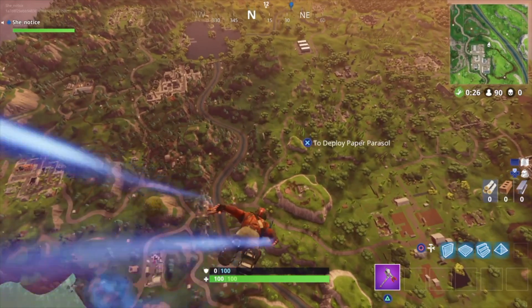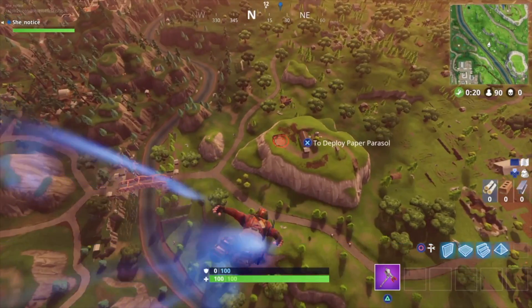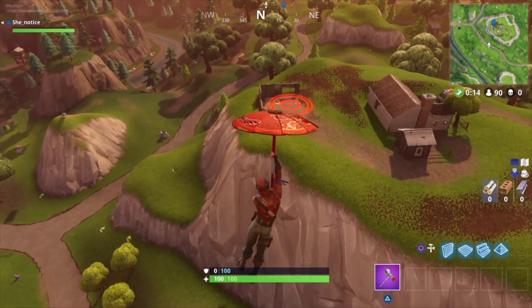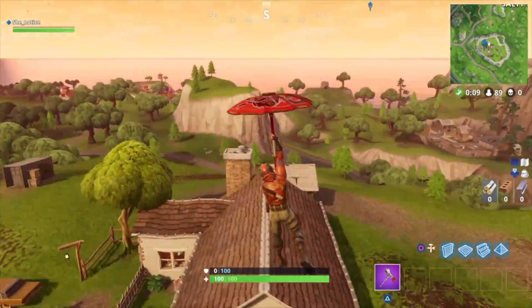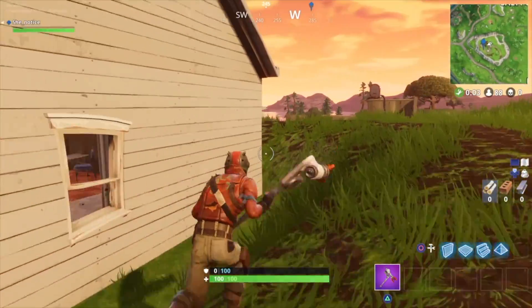So the first one is literally right here on the map, as you can see in the gameplay. I'm going to show you a map of where all of them are. This is the first one — we always come up here, shoot some people out. There's the first one and it makes a nice sound. That's the first one right there. Let's get into the next one.